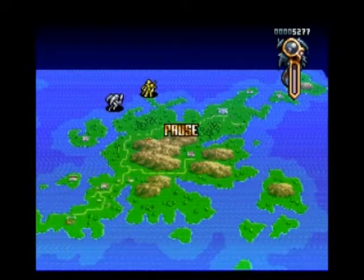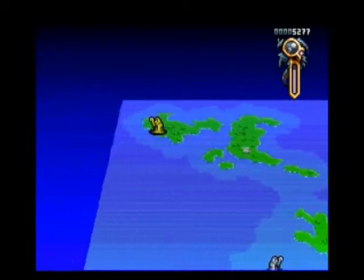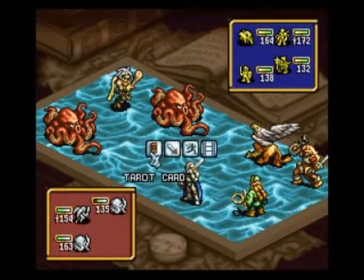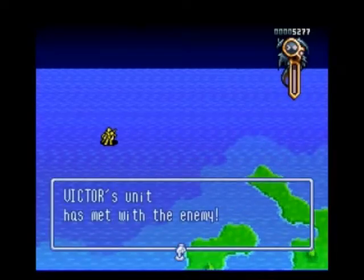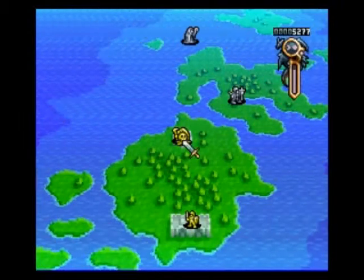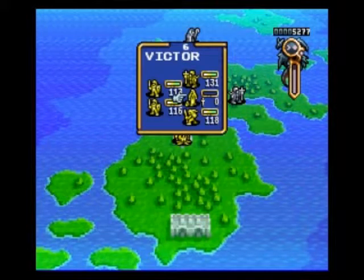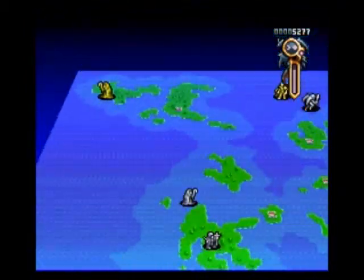All of the enemy units are trying to track down my opinion leader. I'm going to send him off to the corner where the Brunhild was and see if I can get some experience for this guy. I'm just going to clear this unit real quick. Victor — come on, Victor, you can do it. Victor died. I guess I better revive Victor.